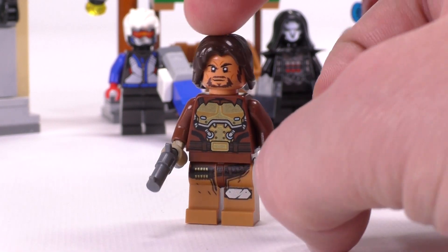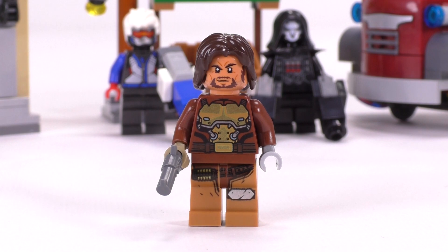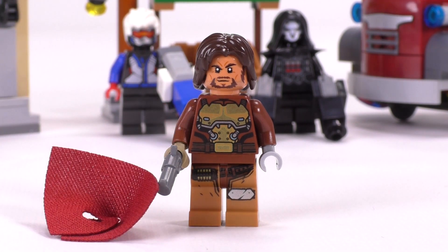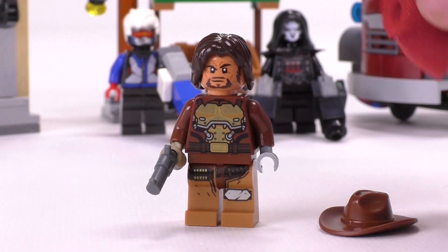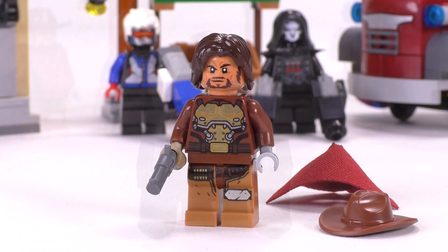This is his face print, and he also comes with an alternate hair piece. He's got a cape here — actually soft cloth, which is nice — draped around the side as a shoulder piece. It looks very Clint Eastwood. Let's jump on to Reaper.